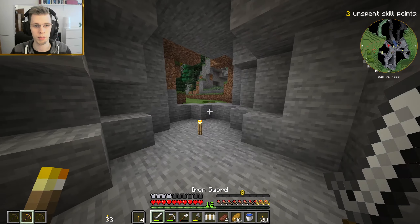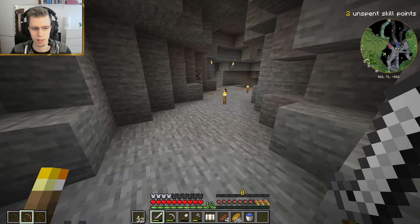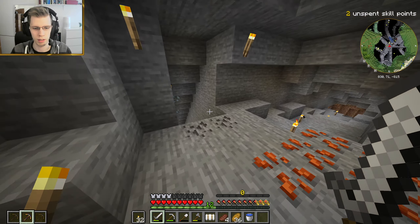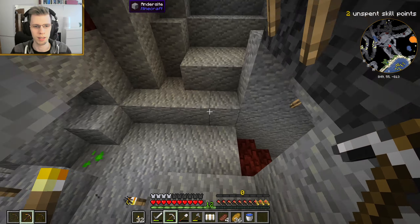I don't think I showed you this last time, but this is my entrance - I'm gonna make it a nicer entrance eventually, but this is gonna be the mine entrance. That's why I'm also leaving some ores, so it seems a bit more authentic. I didn't bring very many torches so we're not gonna do too much mining. Should I just explore these mines maybe for iron?